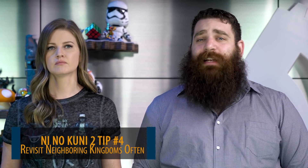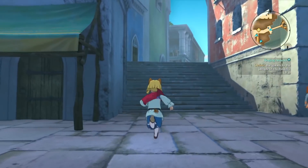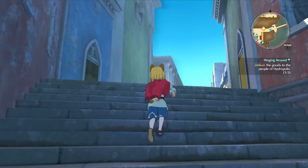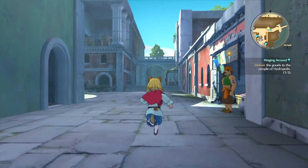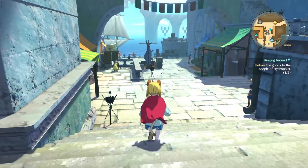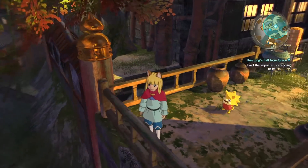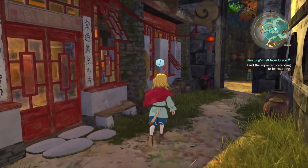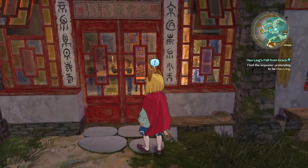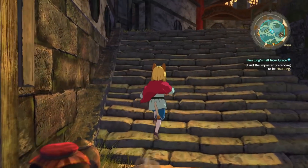You should also be revisiting kingdoms fairly often. As you progress the story of Ni No Kuni 2, the characters of the world will offer up new and helpful side quests. If you're short on things to do, go back and revisit past kingdoms periodically and look at your map to see what new quests have popped up in your absence. This will become especially important as you look to recruit new citizens, since new quests open up each time the story advances. It's also a great source of recruiting and getting better army troops.